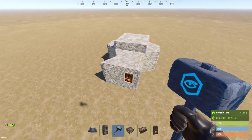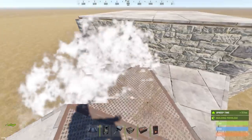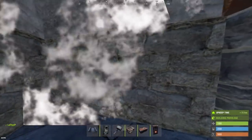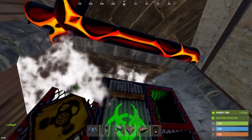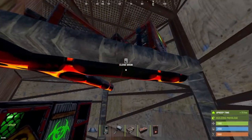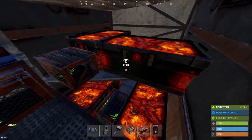Currently this is what the base should look like, and when you have enough materials, go ahead and start upgrading. You can upgrade this to whatever you want, but I advise doing it the same as I have. You want all of this to be high quality metal in the core, and the rest of your core to be metal.